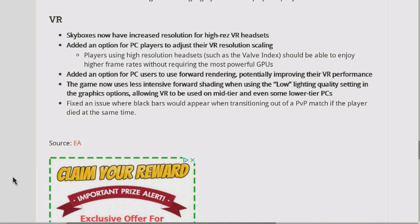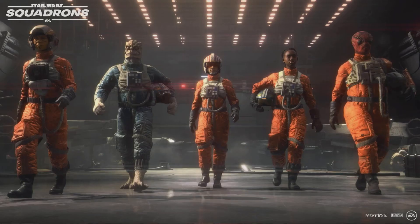Fixed a typo in the description of the Mythos decal. Fixed an issue where the daily challenge timer could start counting upward after reaching zero. Fixed an issue where holding the button rather than tapping it would not open the scoreboard during the post-match sequence. Fixed an issue where starfighters could get grayed out if the player rapidly shuffled between them. VR: Skyboxes now have increased resolution for high-res VR headsets. Added an option for PC players to adjust their VR resolution scaling — players using high-resolution headsets such as the Valve Index should be able to enjoy higher frame rates without requiring the most powerful GPUs. Added an option for PC users to use forward rendering, potentially improving VR performance. The game now uses less intensive forward shading when using the low lighting quality setting, allowing VR to be used on mid-tier and even some lower-tier PCs. Fixed an issue where black bars would appear when transitioning out of a PvP match if the player died at the same time.